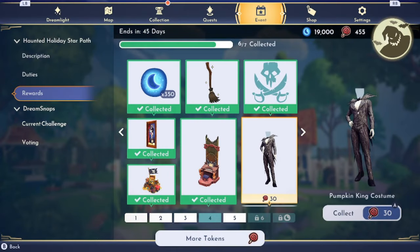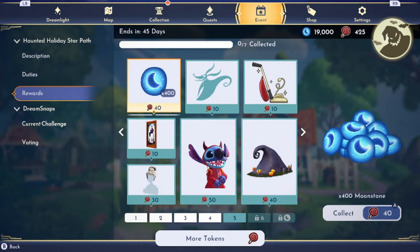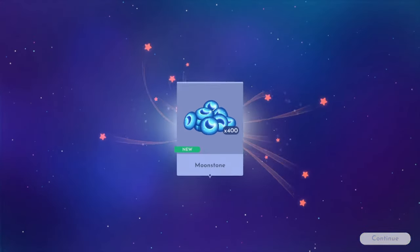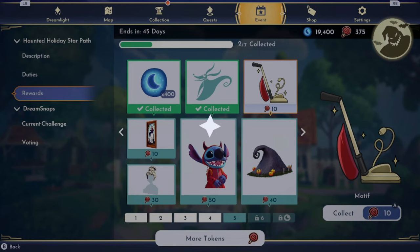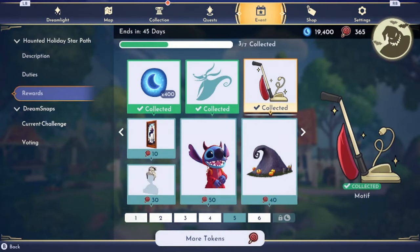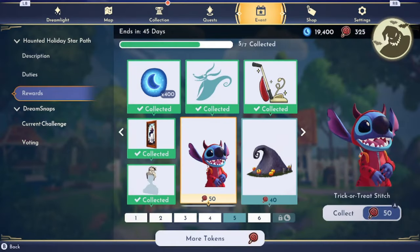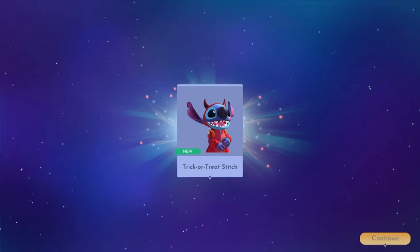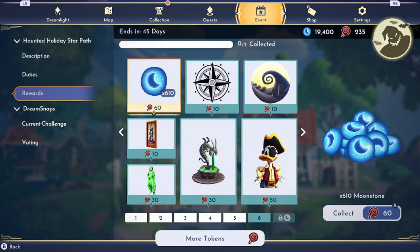We got Pumpkin King Costume. And then page five, we got more moonstones, the doggy, a vacuum cleaner — I don't actually know where that's from. We got another haunting painting. We got Mary's Updo. We got one of my favorite items of this package, Trick or Treat Stitch. We got Skellington's Hill — that's another one of my favorites.